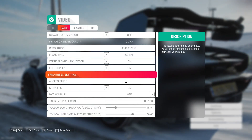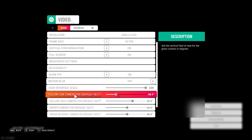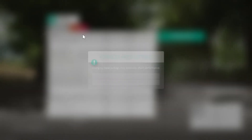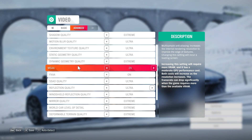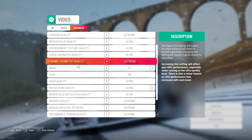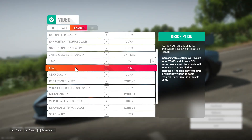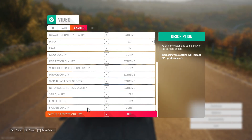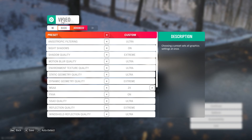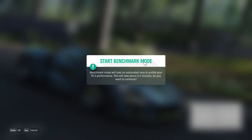I'll start out by going through the video options here so you can see everything. I turned off dynamic optimization so I can go deeper into it all. You can see everything there, and then we'll go over here to advanced. You see ultra extreme, extreme. We don't really do a ton of MSAA because it causes issues. Reflection quality can go up one more — we'll do that. We turned on FXAA because that really does more with the CPU than it does with the GPU, so not as worried about that. Now that you've seen all the settings, we're going to go ahead and hop right into a benchmark and see how we do.